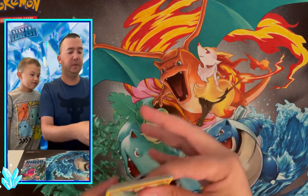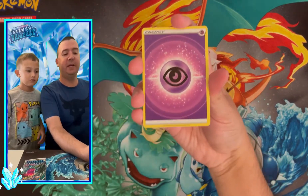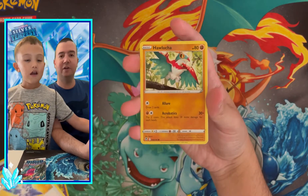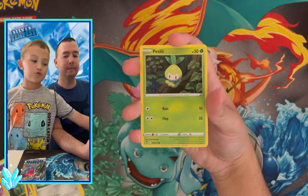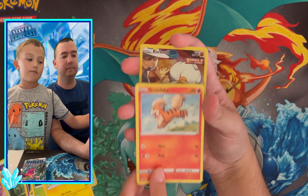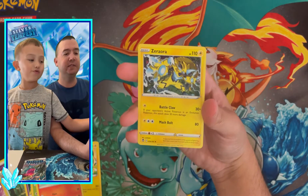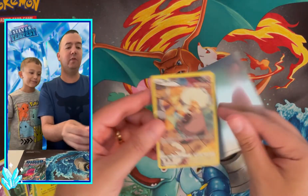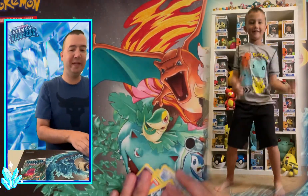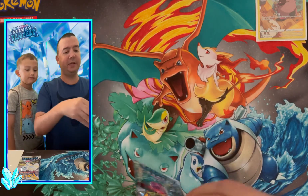Speaking of games, we're less than a week away from Scarlet and Violet being released — we're very excited about that new generation of Pokémon. There's also only one more set after Silver Tempest called Crown Zenith, which goes into a new era. Right off the bat, Little C pulls a Rockruff trainer gallery card — go do a trainer gallery dance! Little C likes to do special ultra rare dances whenever we pull something cool.